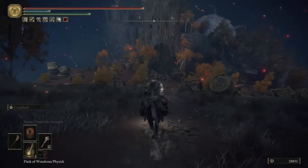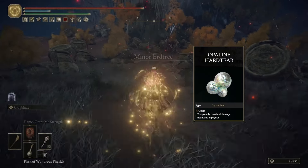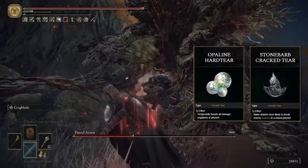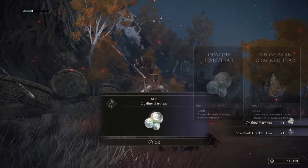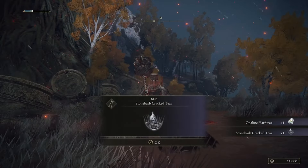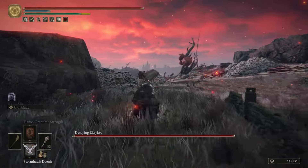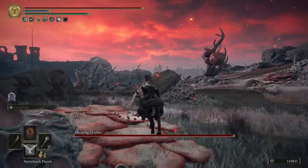The next two tears from Caelid are the Opaline Hard Tear and the Stone Barb Crack Tear. These are also going to be dropped by a Putrid Avatar guarding the far east minor Erdtree, right here on the map. For our last tear in Caelid, head down into southern Caelid.